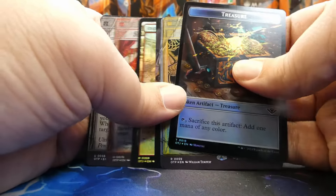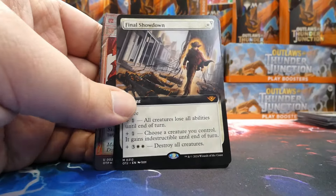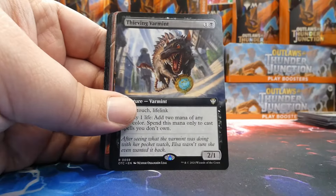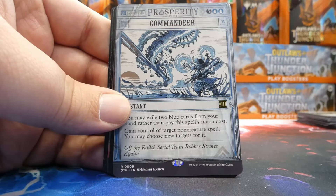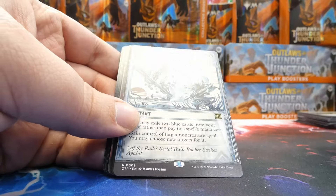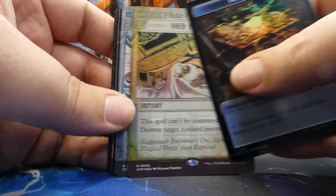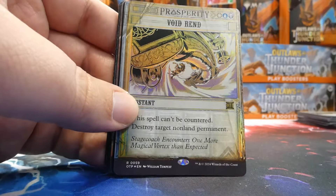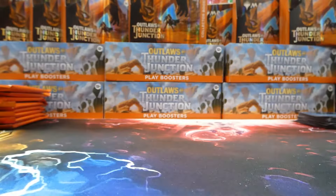We've got Inspiring Vantage in foil — that's great. Final Showdown borderless mythic, Thieving Varmint rare borderless from Commander, a Commandeer as a rare from Breaking News, and a foil Void Rend from Breaking News. The treasure was also a Treasure Bird.